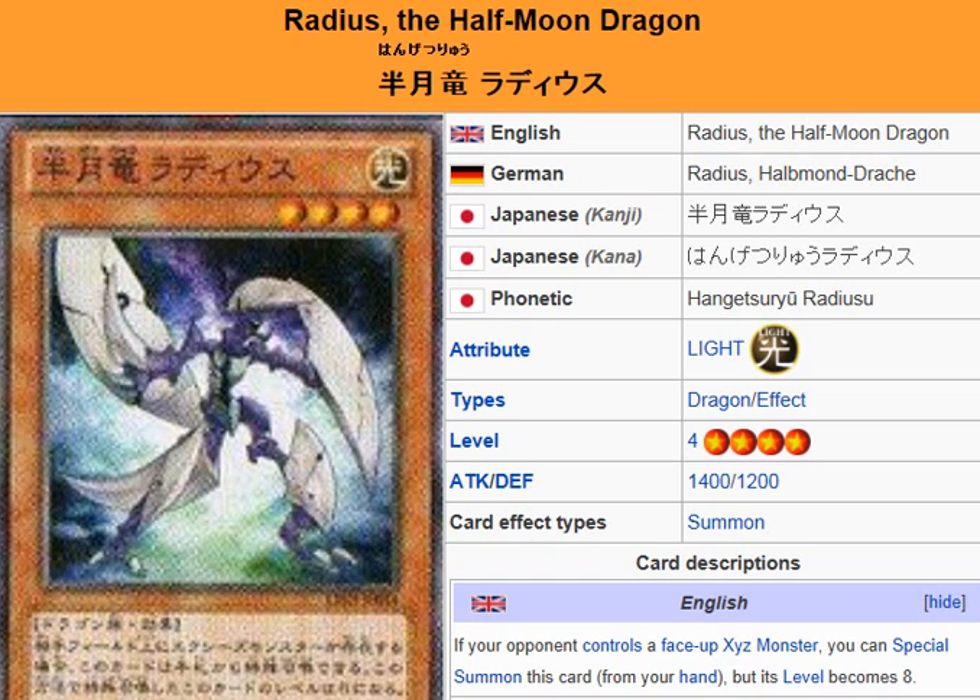What's up everybody, Yu-Gi-Oh 101 card review. Here to reveal another card that's been revealed in the new booster pack, Lord of the Tachyon Galaxy, coming February 16, 2013.